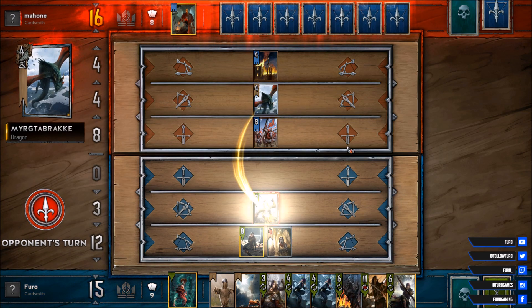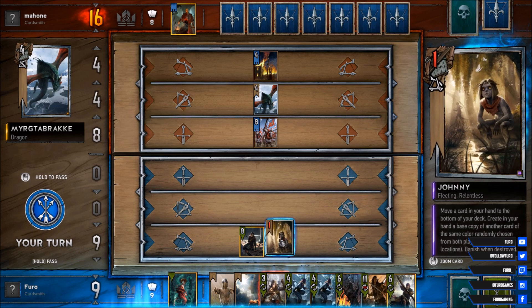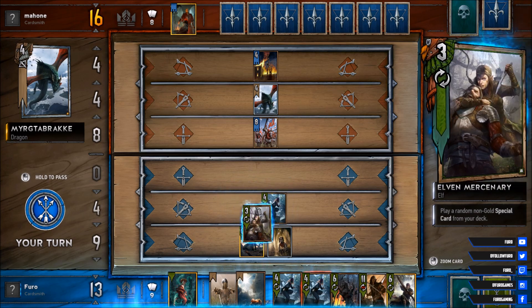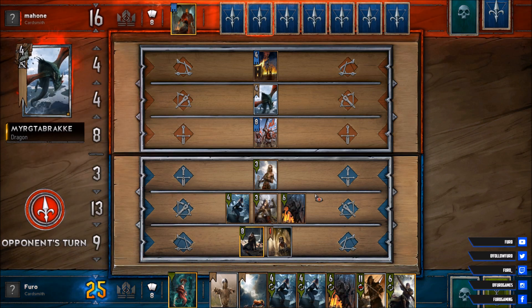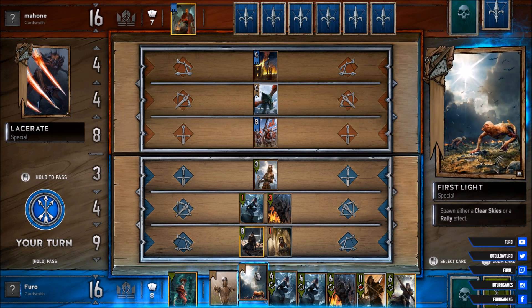She is not able to get Priscilla back. That dragon is dangerous as hell. Let's try out another Elf Mercenary — Rally effect, Blue Mountain Commando, get another Elf Mercenary, and so on. There's a Vanguard, so we're spawning nine points on the board, going a bit ahead. Clearing that. Unfortunately the Elf Mercenary is gone, but we still have a First Light so we could spawn another one.